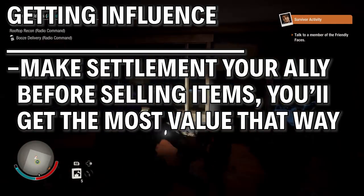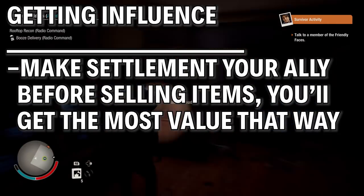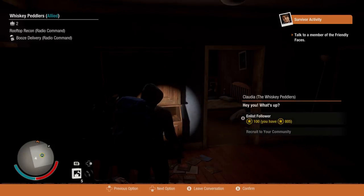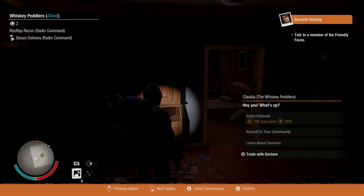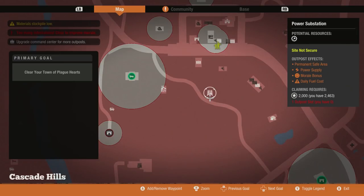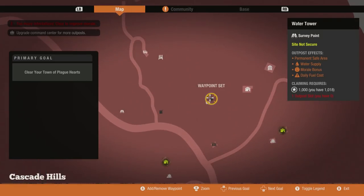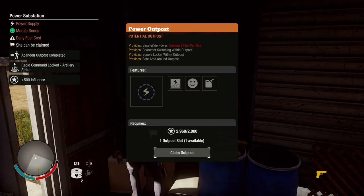Now eventually, once you're in good shape with resources and you've got your best stuff sorted, then it's in your best interest to get the special outposts. There's two that give you resources: the Water Outpost which costs 1000 influence but provides water to your base, and the Power Outpost which costs 2000 influence and unsurprisingly provides power. Both of these greatly improve morale and make your life a little easier, but you'll have to pay a daily fuel cost — one gas per day.